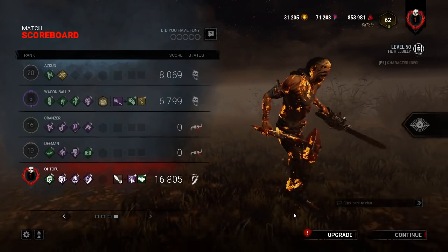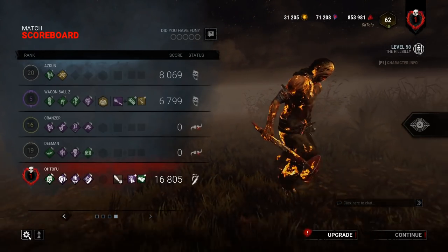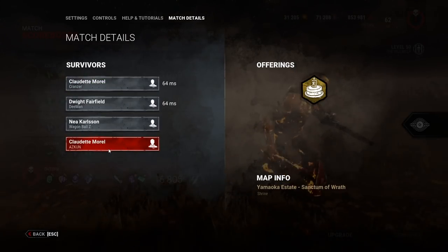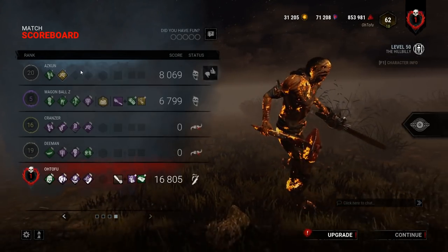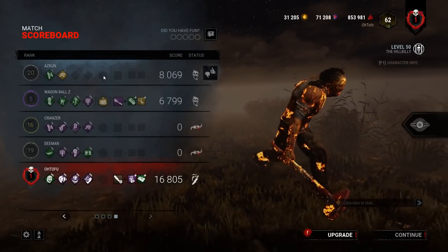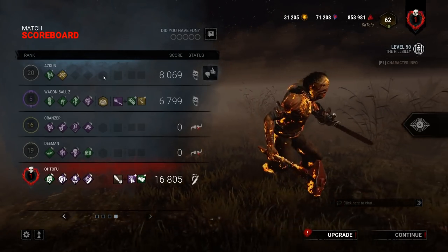Hell yeah — we had one rank five. Wait, who was the good player? There were two Claudettes. He has the most points — is that a smurf account because he's like rank 20 with no prestige? I don't even know what goes on at this low MMR — it's a whole new world of DBD. Get me out of this elo hell please, I'm stuck and I can't get out.